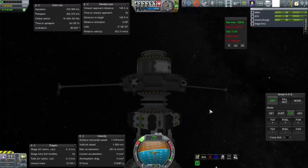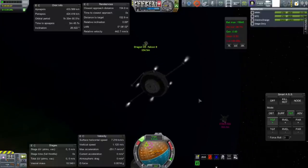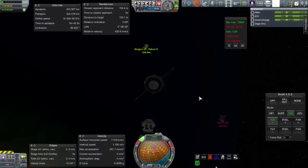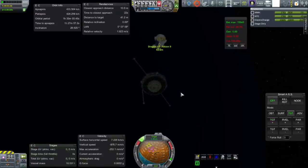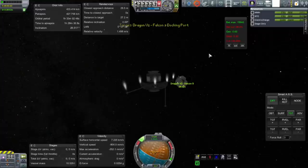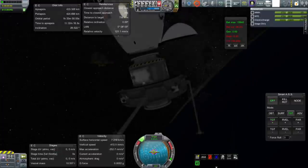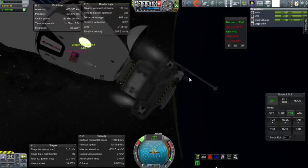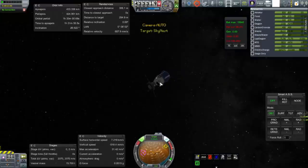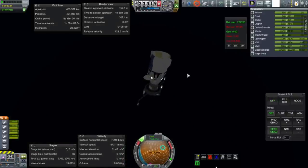We need to use the module tug to deorbit both Dragon capsules — one we can control but has no fuel, the other we can't control at all but does have fuel. We have to be very careful approaching the Dragon v2 because a persistent rotation means I can't use the time-warp trick to stabilize it since I can't turn on SAS. And in Realism Overhaul there's negligible magnetism between docking ports, so that's how it is. Using the module tug to deorbit means it will end up far from the station afterward.